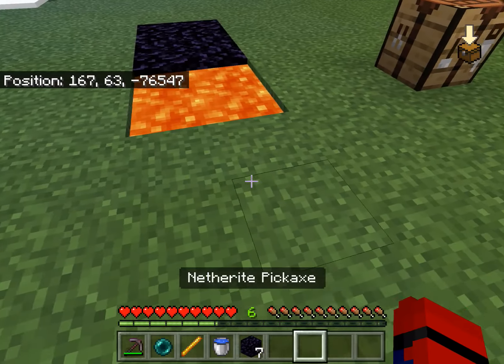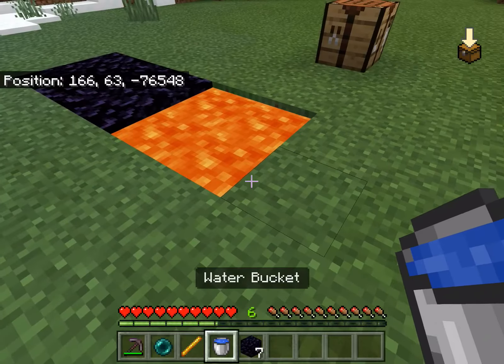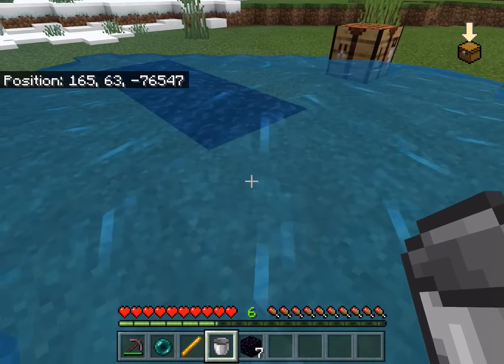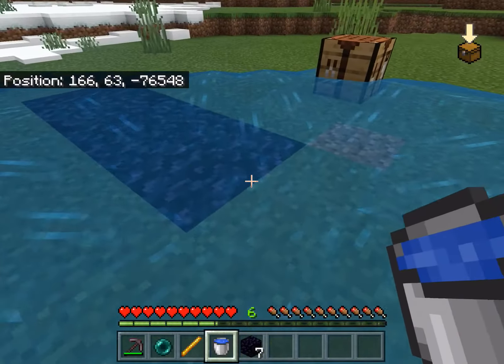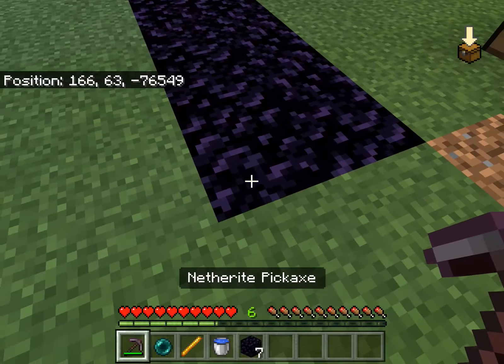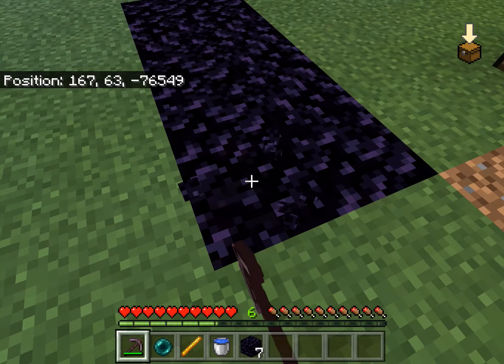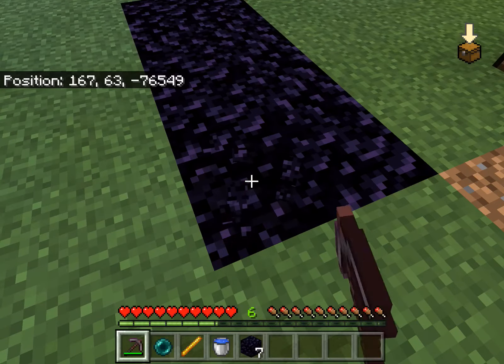To make an ender chest, you have to find a lava pool. You can find it in caves. You gotta put water over the lava source block. Then you gotta use a diamond pickaxe or a netherite pickaxe to mine the obsidian. You need 8 of these blocks.